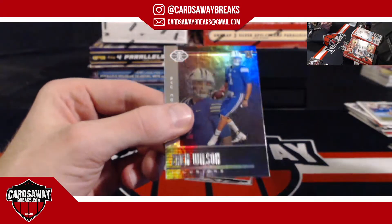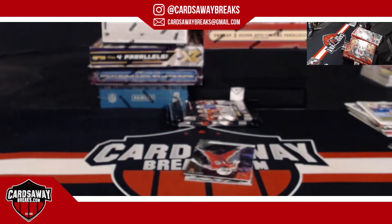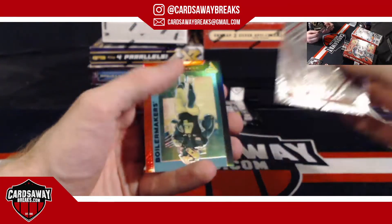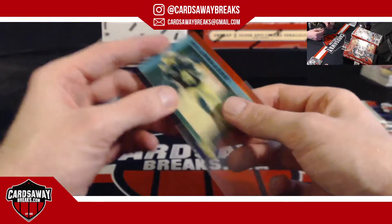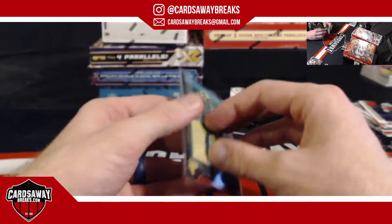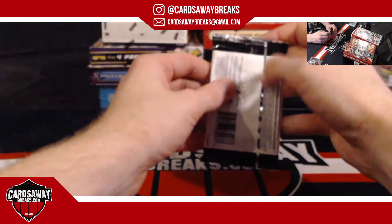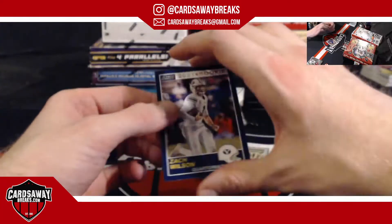Zack Wilson for the New York Jets. Tony G, what's going on? Rossi G, what's going on? Waddle and Rondale Moore for the Red Sea — number 149. Red Sea, number 149, Zack Wilson base.